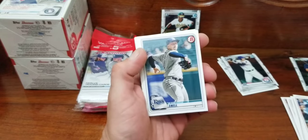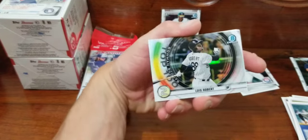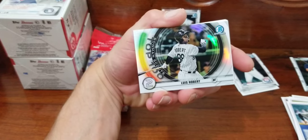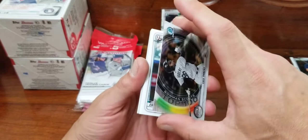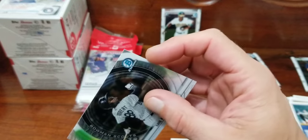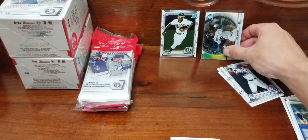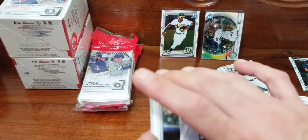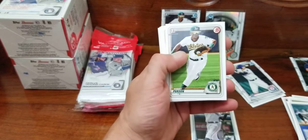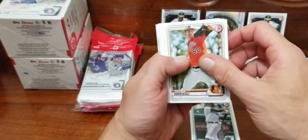Fernando Tatis Jr., Blake Snell, Max Scherzer. Got a nice top 100 number two — Luis Robert. We're gonna sleeve him up. Sorry this is taking too long but we want to protect Luis. Got a bunch of his cards in the last break.